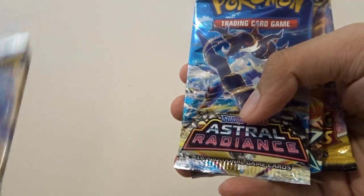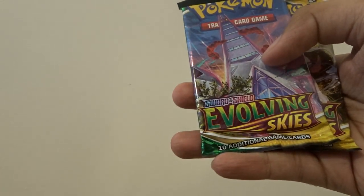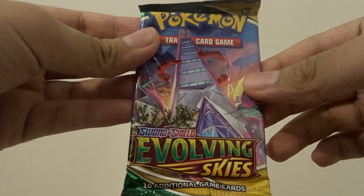The five booster packs are: two Astral Radiance, one Brilliant Stars, and two Evolving Skies. Let's start with Evolving Skies, then move to Brilliant Stars, and then Astral Radiance. Here's the first pack with the Duraludon VMAX artwork.